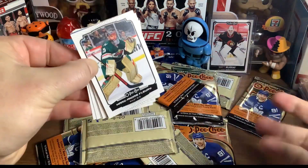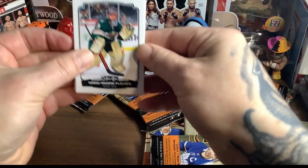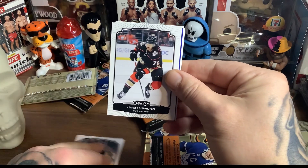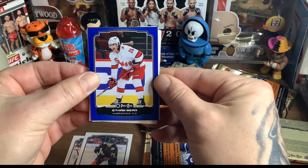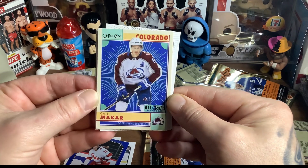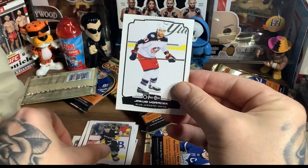First card — Marc-Andre Fleury with the Wild. Josh Mahura, Dylan Gunther — that's a marquee rookie, nice. We got one of those blue borders that are in every single pack — Ethan Bear. These are the new, I guess you'd call them the old school retro flashback ones — stuff for old people. Kale Makar. That's the one you want to get. Checklist with Jordan Staal, Noah Dobson, Kasperi Kapanen, and Jacob Voracek.